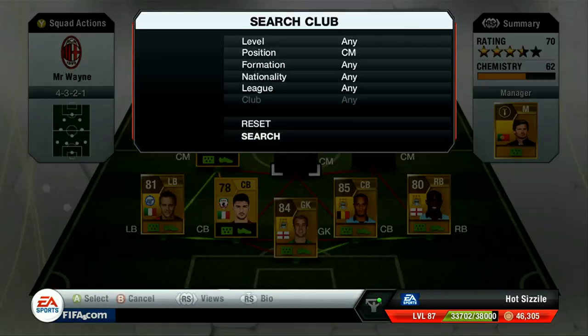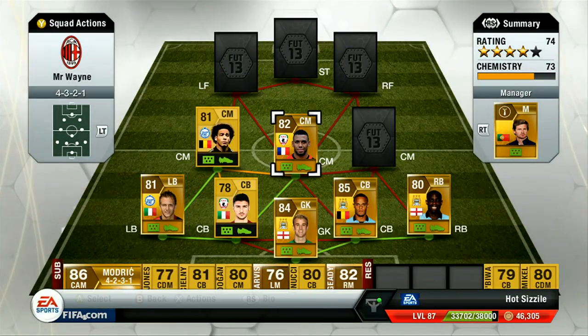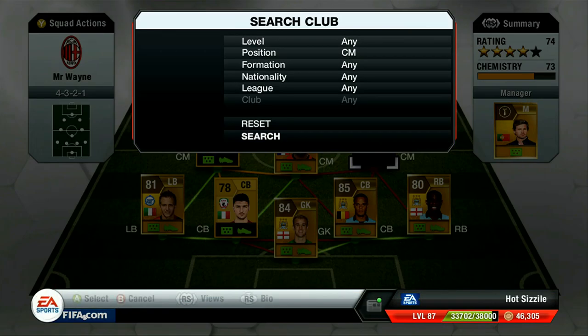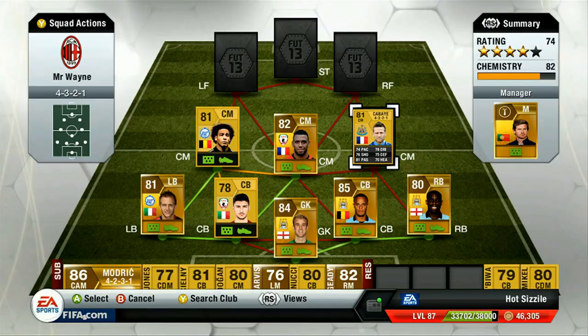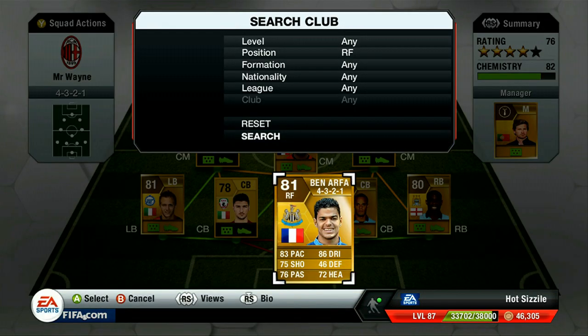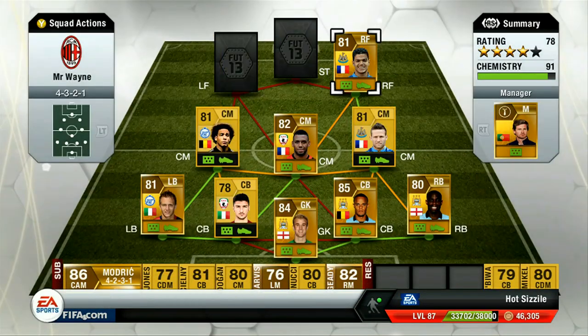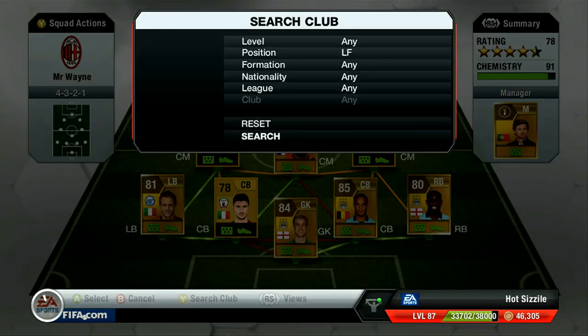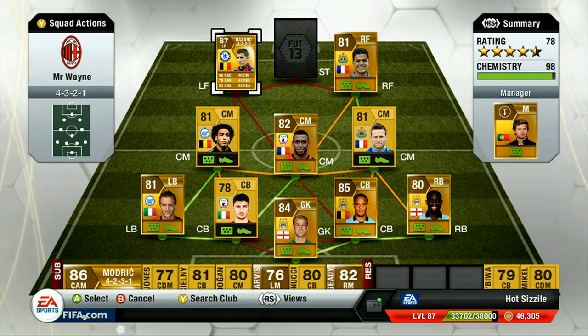Crisito goes for 1,400 coins. Left center mid we went with Axel Witzel - four star skills, four star weak foot, goes for 1,100 coins, very cheap. In the middle we've got Mvia, his transfer version in the Russian league - he does have a French league card as well. This one goes for 5,300 coins because his default position is CDM and I bought him as a central mid so the price was a little higher. Right center mid we went with Kabai - very well-rounded central mid at 750 coins. Right forward is Ben Arfa - five star skills, four star weak foot, dominant left foot - got him for 2,300 coins.